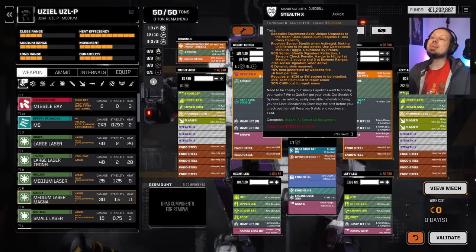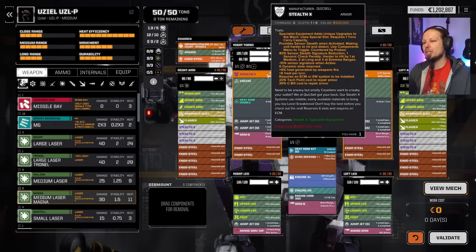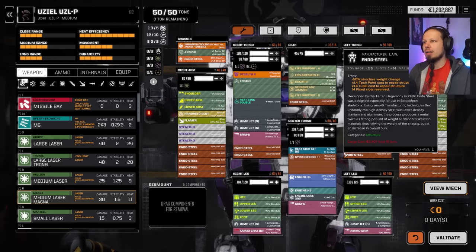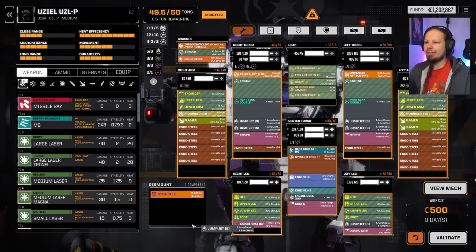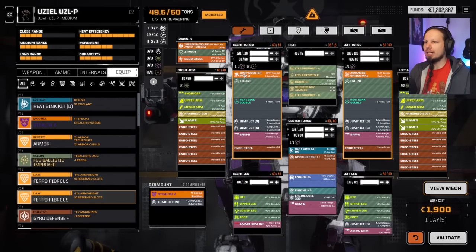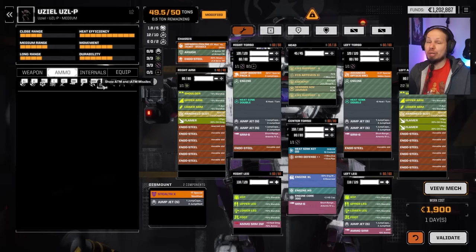We had to disable stealth. Do I want to do that? Do I want to give that up for more jump capability? I think yes, honestly. I do believe that is a good idea. It hurts me a little bit taking it out, but I do want to get closer faster with this. So we're going to put the jump booster in here. And didn't we get mag pulse? Wait a second — or was that my other playthrough? My Twitch playthrough.